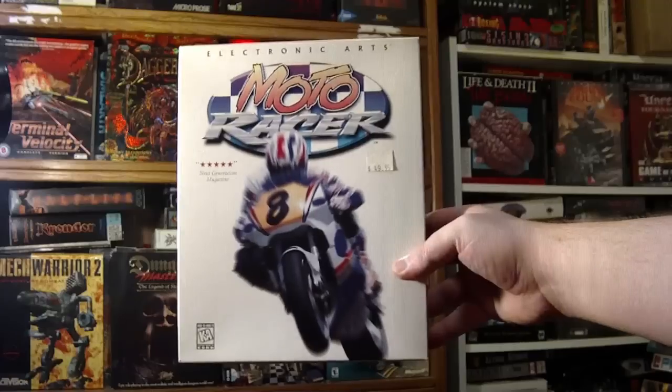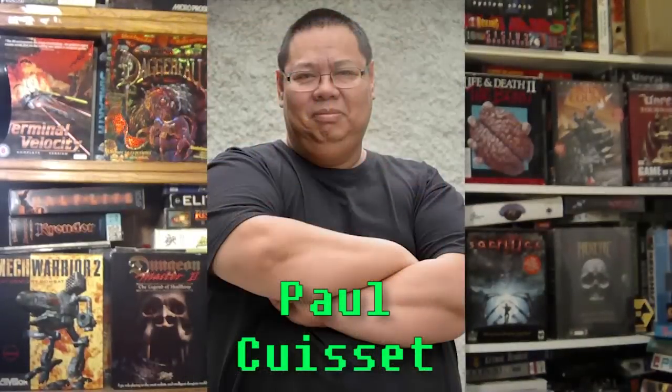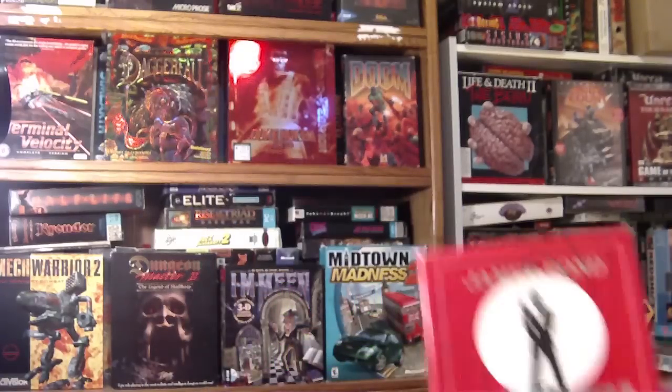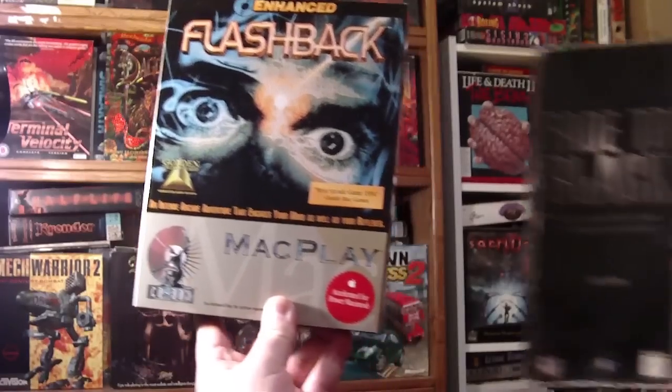Though Delphine Software was famous for all sorts of things, the lead developer on Moto Racer was actually none other than Paul Cuisset — the same guy who developed games like The Stealth Affair, and most famously Flashback and its sequel Fade to Black.